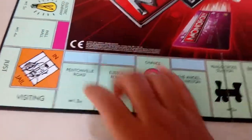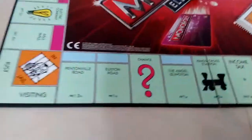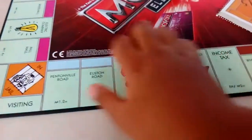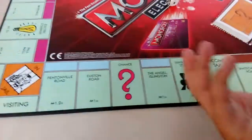If you own all three properties of the same color group and complete a full round of the board, when you land on any of those three properties again, you can place a house or a hotel on them.